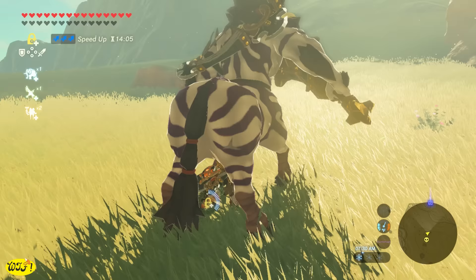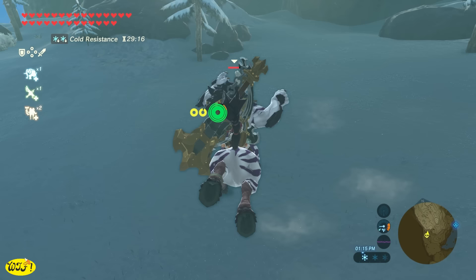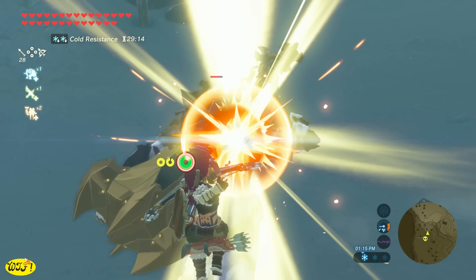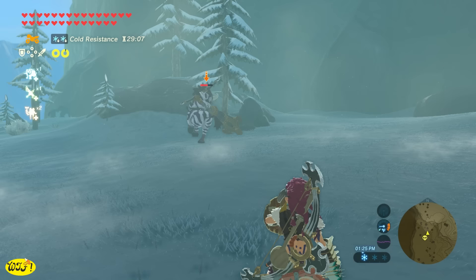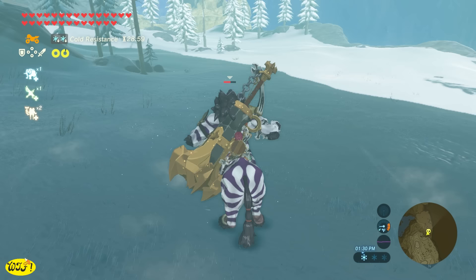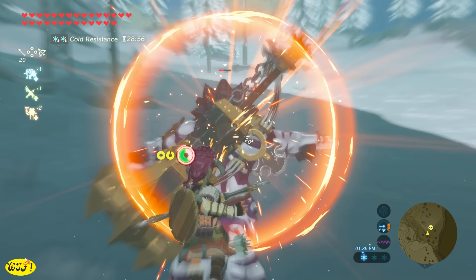Now let's take everything we've learned and go defeat one with a soup ladle and a pot lid, because it can be done. The first thing I want to do is try to give him a headshot so I can mount him, because a flurry rush would break this soup ladle in a couple of hits. If we can stun them, mount them, and get on their backs, we can pretty much use any weapon we want. Once mounted it saves weapon durability, but using the soup ladle it will take a long time — most of the damage is going to come from the bow.